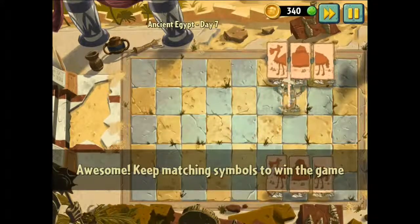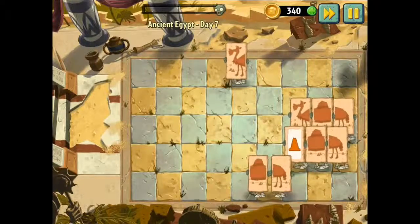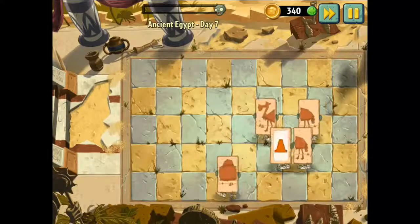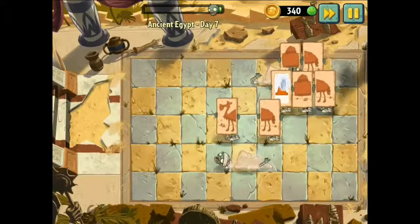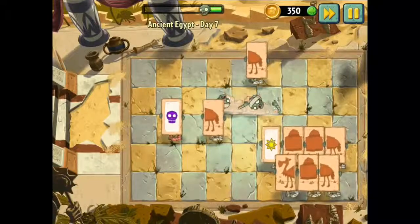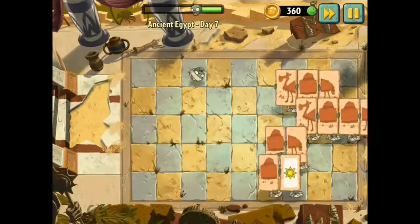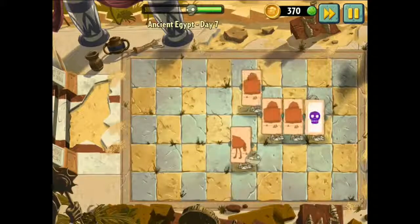Awesome - keep matching symbols to win the game! Okay, we got one here, that should be easy. There we go - Sun, Sun and Sun here. You just have to remember where they are. There we go, easy - but not that interesting. The first one is getting ahead. That's Sun. Top one - Sun and Sun again, good. Let me make sure I get rid of the ones that are close to the left side.